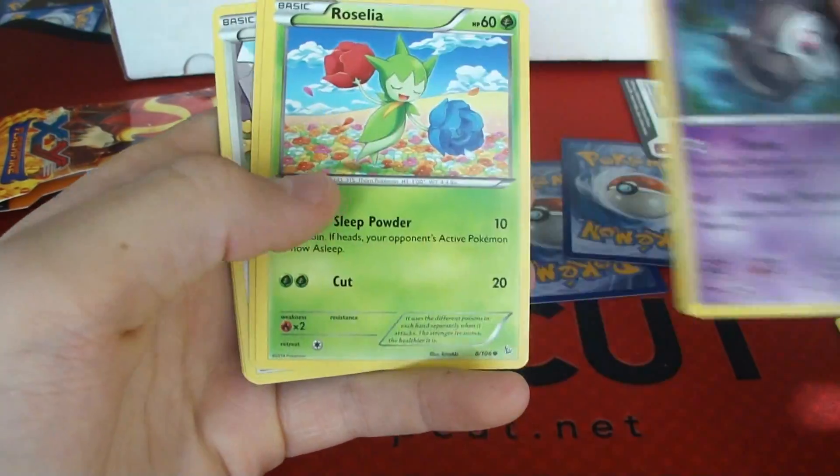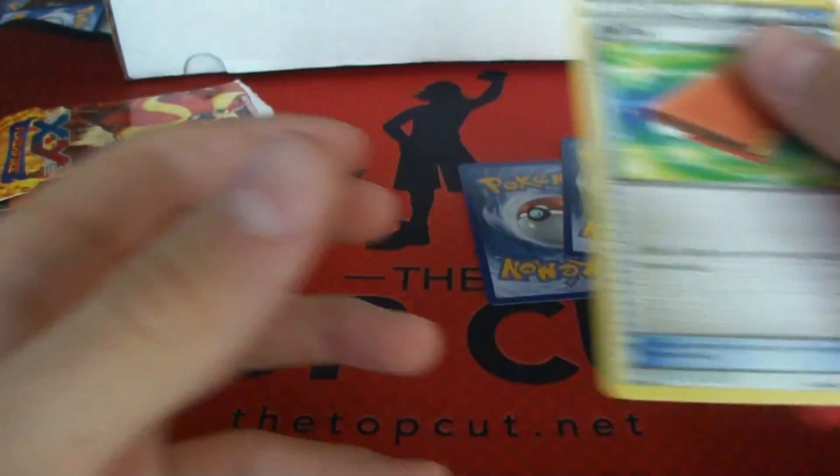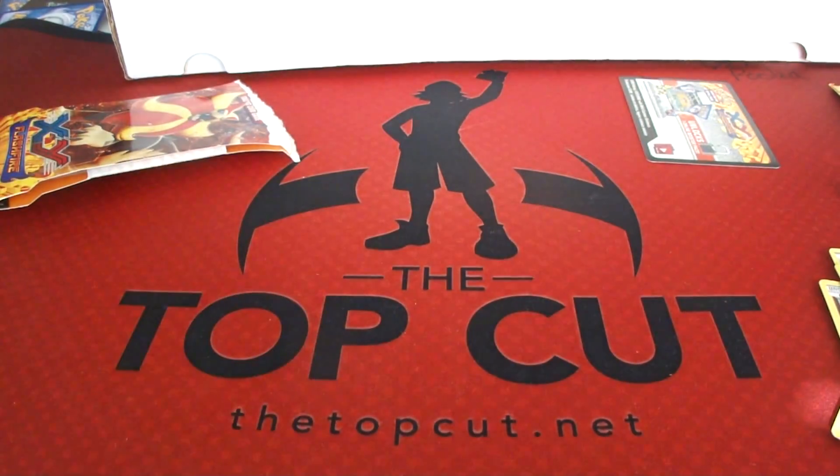Feebas, Decentrate, Duskull, Roselia, Gumi, Miltank, Torkoal, and Palpat. That's nice. My reverse is a Speel, and my rare is a Carbancolo. So, next pack.